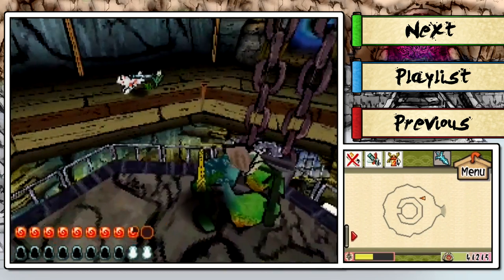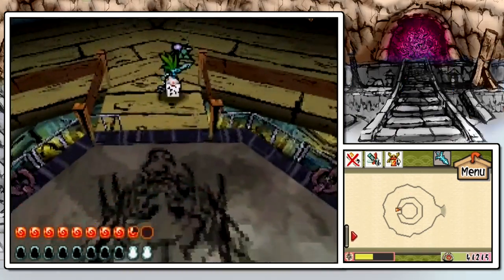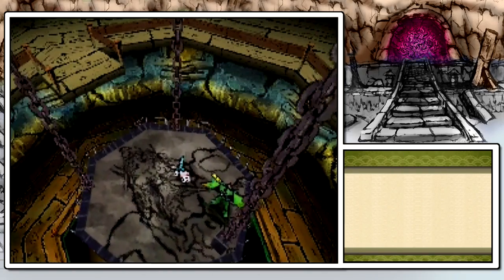Hey everybody, it's Chuggaaconroy, and welcome back to more Okamiden. In the last episode, we got deeper into the Moon Cave on our own as Kuro was imprisoned. And in this episode, we need to be heading down to the first floor of the Moon Cave, which just opened up to us.